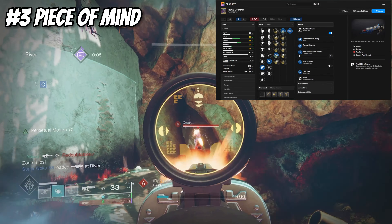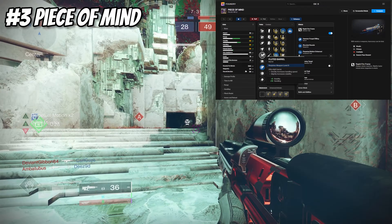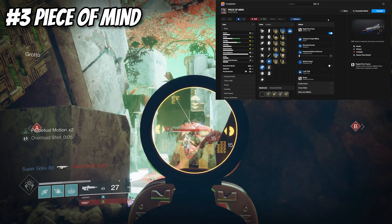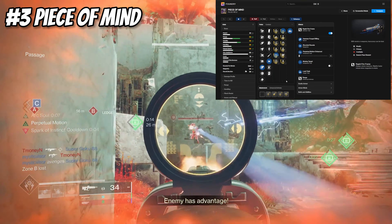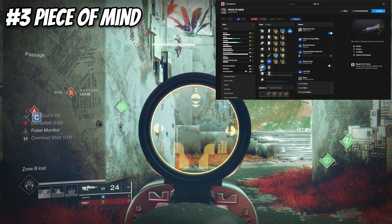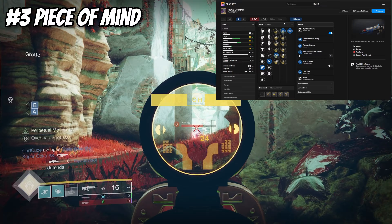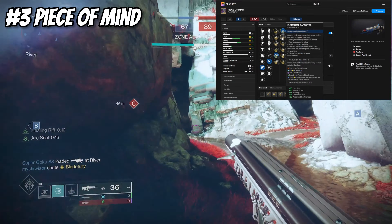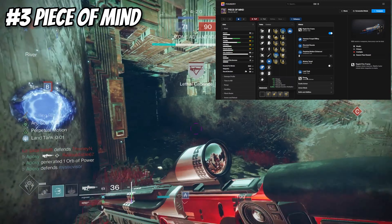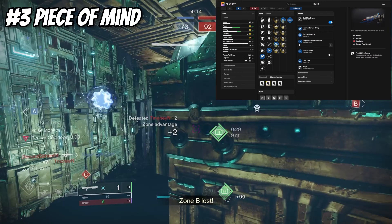First up on the pulse rifles we have Peace of Mind, a 540 RPM Rapid Fire Frame pulse rifle obtained from the Vox Obscura exotic mission. It's not that hard to get — farm it whenever it comes into rotation, get a few red borders a week, and you'll have one crafted eventually. The perks I like to run are Hammer Forged Rifling, Ricochet Rounds, and for traits Perpetual Motion with Moving Target — though you can also use Elemental Capacitor if you're running the right subclass. For the masterwork, definitely throw on range for 56 range, 58 stability, and 29 handling.